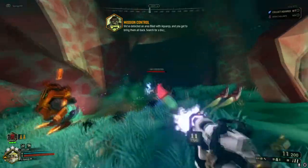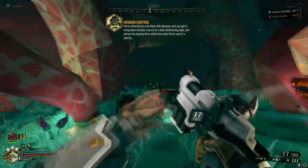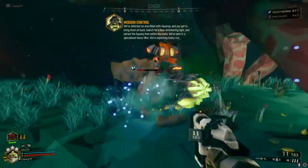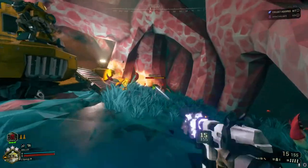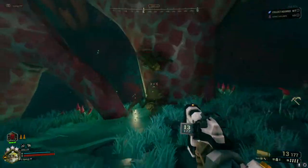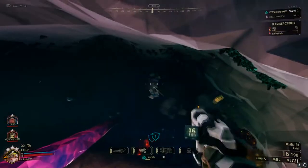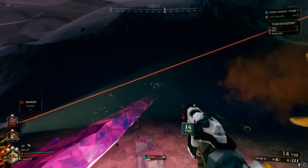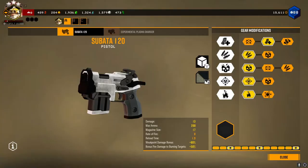The first secondary for every Driller will be the Tsubata 120. It is a decent firearm with good accuracy and a large ammo pool. However, the firearm will lack in later game as it won't pack as hard of a punch against enemies. The main purpose of this firearm is to deal with enemies outside of the Flamethrower or Cryo Gun's reach, such as Macteras or shooting things off of the ceiling like Gunk Seeds.